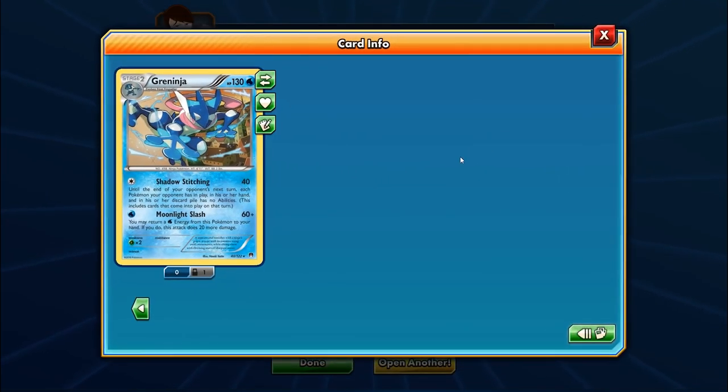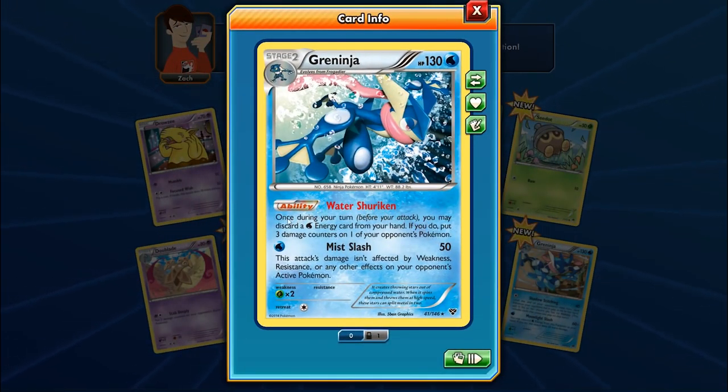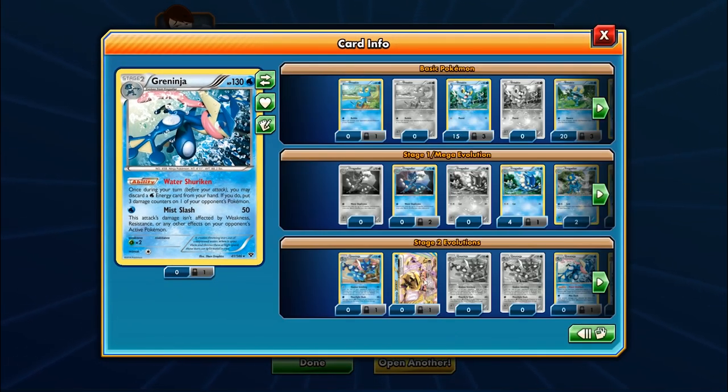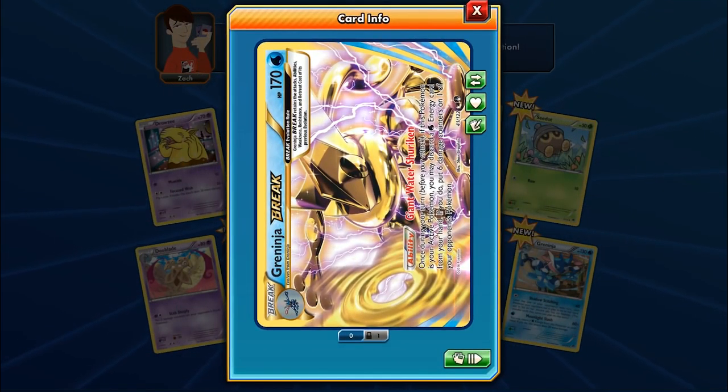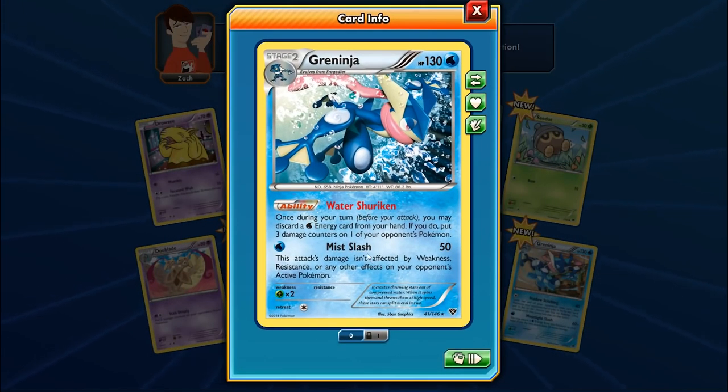The XY base set Greninja has Water Shuriken, so with two Water Energies in hand you can Shuriken twice — 30 then 60 — for 90 damage off two energy, then hit for another 50 from the active. With a Muscle Band that's 70 on top. Maybe the combination works, perhaps not — you never know.